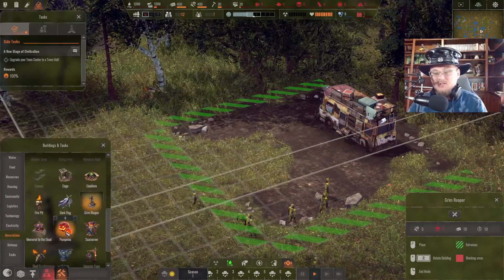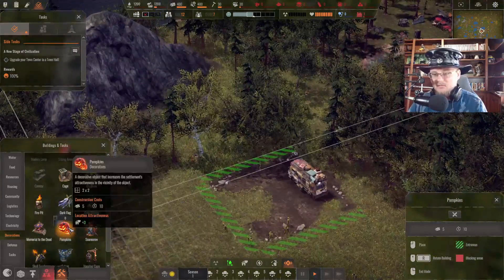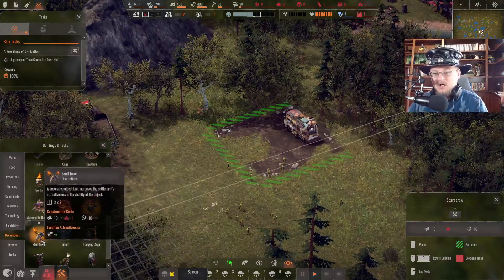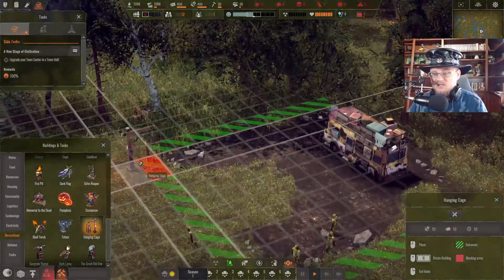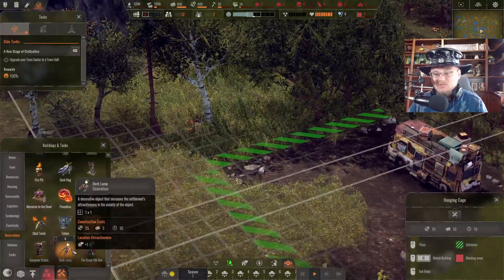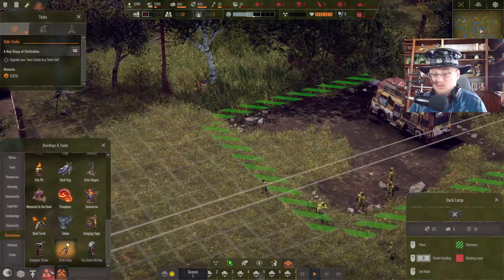You also have Memorial to the Dead. You can throw in a couple pumpkins just to pump up your area a little bit. They only take wood, so that's not too bad. There's also a Scarecrow, Skull Torch, Totems, and Hanging Cages — which gives me flashbacks to Diablo 2, if you know you know. And then there are Gargoyle Statues and Dark Lamps, which actually look really really cool.